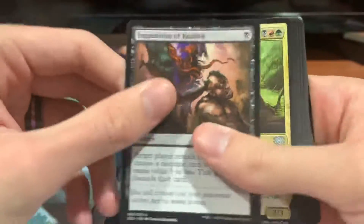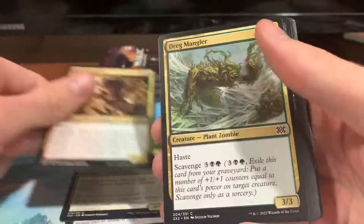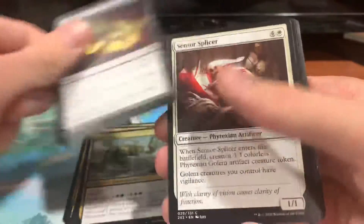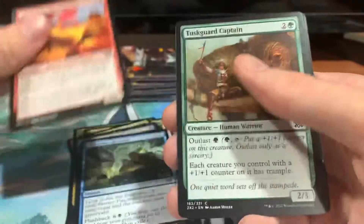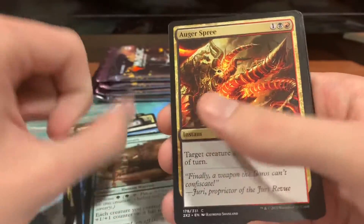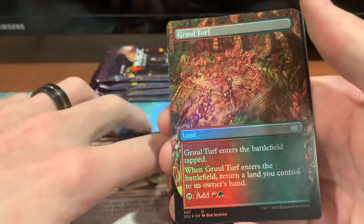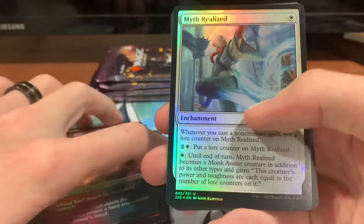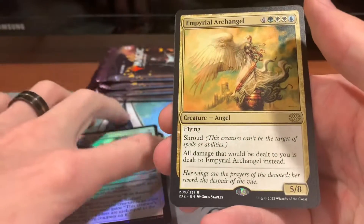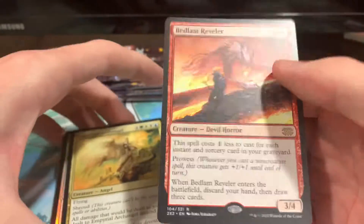We got Inquisition of Kozilek, Sprouting Thrinax, Bloodbraid Elf, Dreg Mangler, Unearth, Sensor Splicer, Forbidden Alchemy, Stormfleet Pyromancer, Tusk Guard Captain, Augur of Spree, Hero of the Games, a hollow full art Gruul Turf — really pretty — Myth Realized hollow, Imperial Archangel, and Bedlam Reveler.